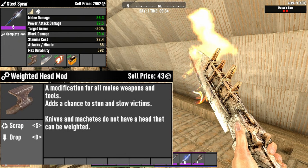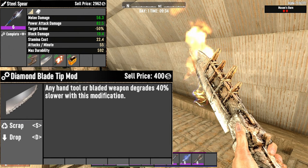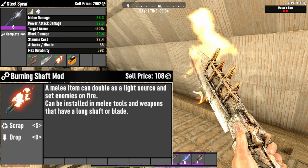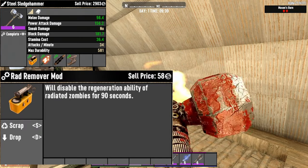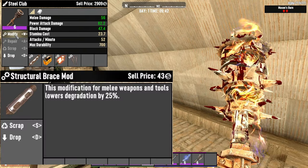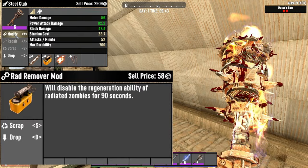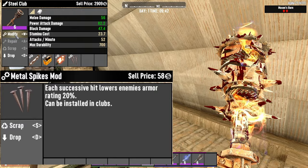For spears: the Weighted Head mod adds a chance to stun and slow victims; the Diamond Blade Tip mod causes degradation 40% slower; the Burning Shaft mod sets enemies on fire; and the Rad Remover mod disables radiated zombie regeneration for 90 seconds. For sledgehammers: the Rad Remover mod, the Burning Shaft mod, the Ergonomic Grip mod which increases melee stamina usage efficiency by 10% and weapon handling of bows by 10%, and the Weighted Head mod. For clubs: the Structural Brace mod lowers degradation by 25%; the Rad Remover mod; the Burning Shaft mod; and the Metal Spike mod which lowers enemy armor rating by 20% with each successive hit.